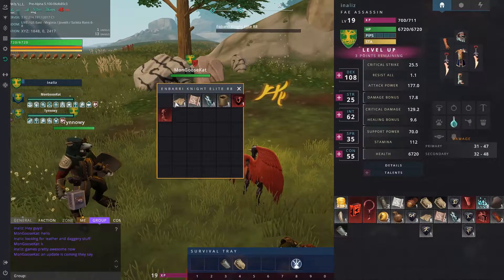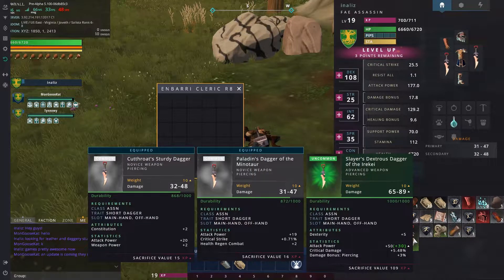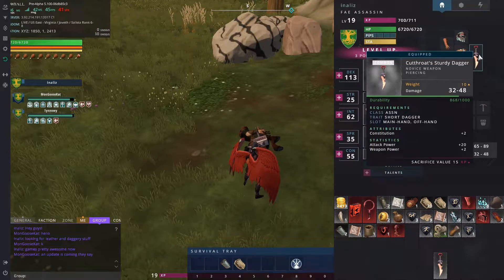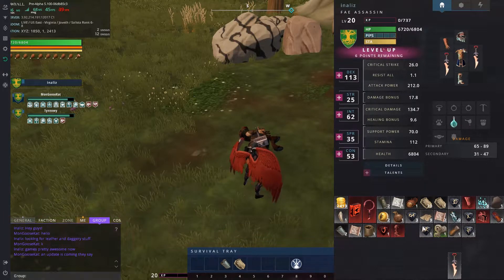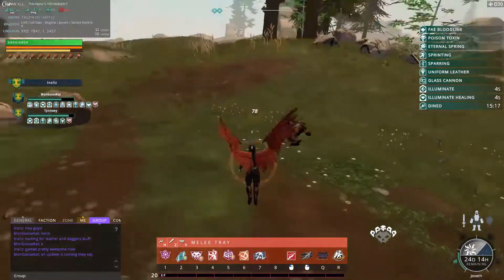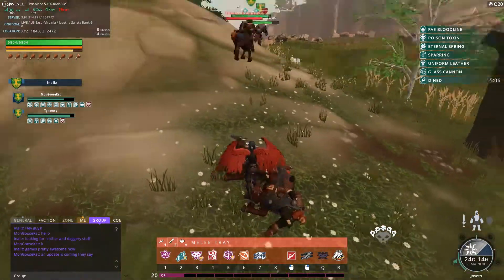I just hopped in, grouped up with some guys, and started killing stuff. They've got vendors in the game — make sure you upgrade and get your disciplines going for your character so you can utilize all the skills and test things out. Audio is coming along nicely, the game is sounding pretty good. The UI is coming along too, though it still feels like there's a lot of extra clicking, but I'm sure that'll work itself out towards release.